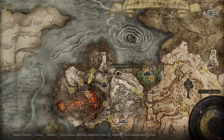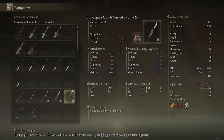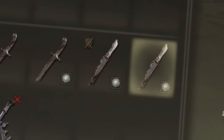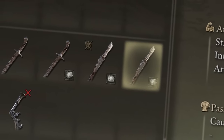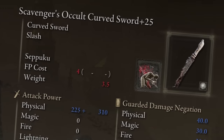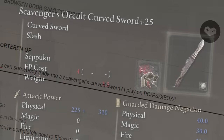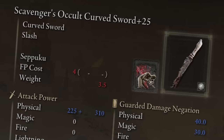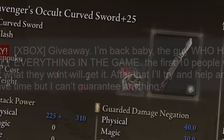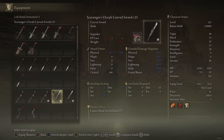You get the Scavenger's Curved Sword in Mt. Gelimir right here — you can loot it from the corpse near the ladder. Ideally you would want to run two of these to power stance and get all the juicy damage and insane bleed procs, but this requires going to NG+ or getting someone to trade you one. If you don't know anyone, just put a comment below this video mentioning your platform and ask if someone can give you one. The sword is a really easy pick-up — you don't have to farm it or do any quests, and there are always people giving away weapons in the Elden Ring community for free.